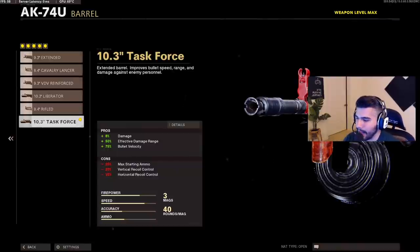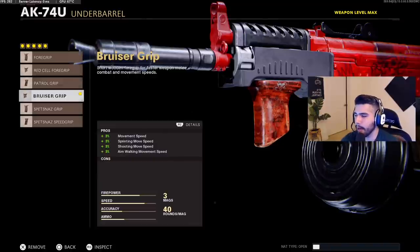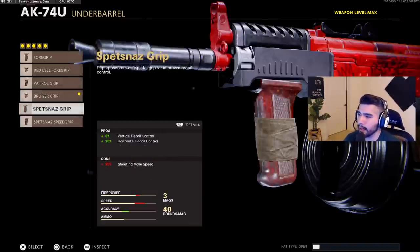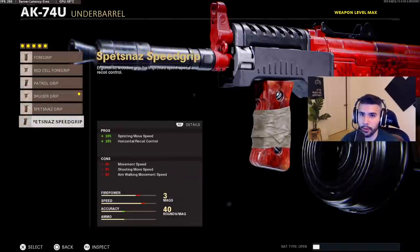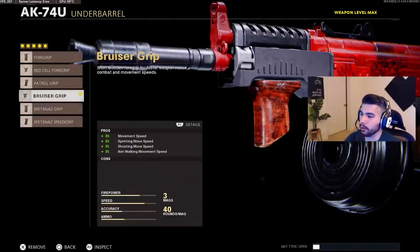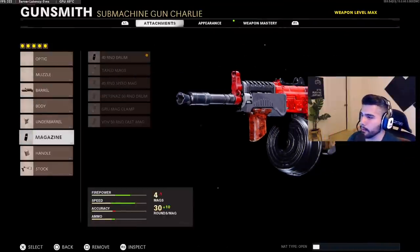Next, for the underbarrel, we're running the Bruiser Grip. Obviously the Speed Grip, Spetsnaz Grip, and Forward Grip all give you recoil control — we're not doing any of that. The Bruiser Grip is good because it gives you movement speed: sprinting movement speed, shooting movement speed, and aim walking movement speed. The shooting movement speed is amazing when you're pre-aiming, shooting, and strafing — this attachment works really well with the class setup.